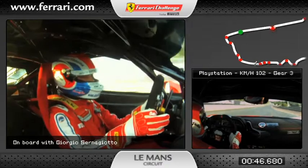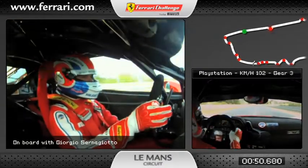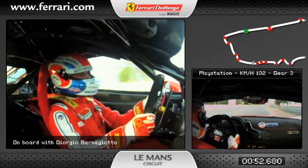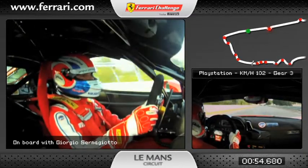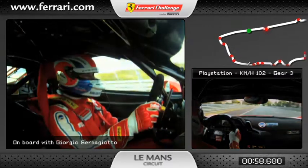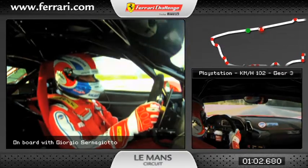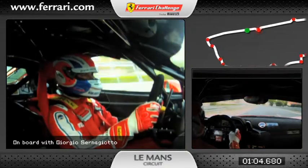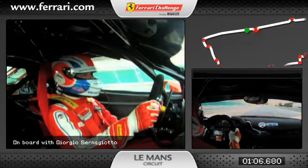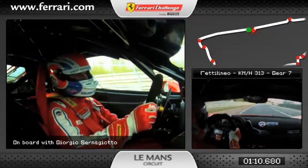We go fifth gear, sixth and seventh gear. We arrive at 310 km per hour — it's a very, very high speed. We arrive at the Playstation Chicane. We brake at 200 meters; it's a very hard brake. We arrive in seventh gear and go down to third gear.